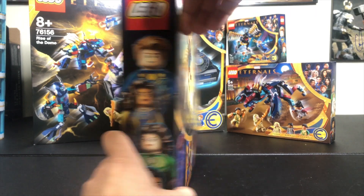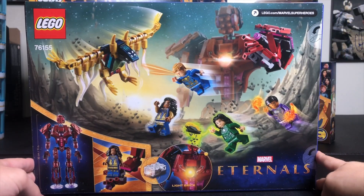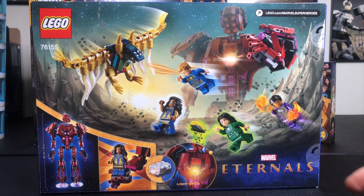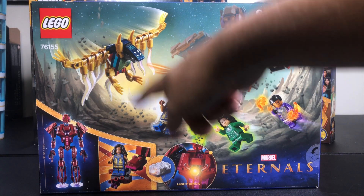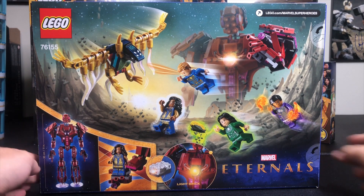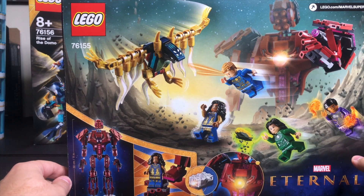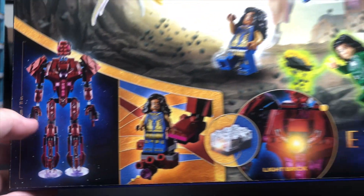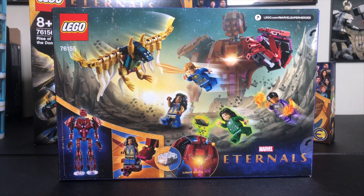There's a one-to-one character and all four characters on the side just like our other boxes. Look how awesome the Celestial looks — he's massive. We can see all of our Eternals characters using their powers to fight off a Deviant. There she is standing in his hand, and this thing is 11 inches tall. Check that out — 11 inches tall. Absolutely incredible. I'm so excited to get that one built up.